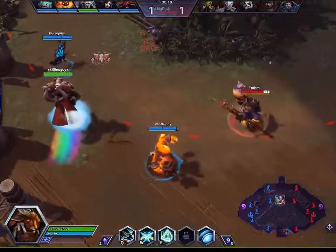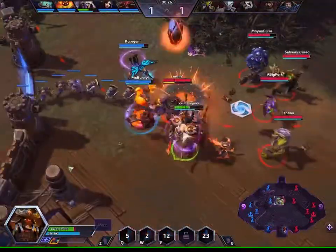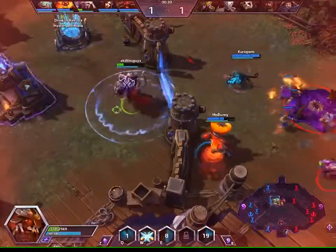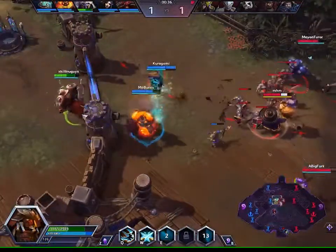Hopefully I can show you a swap right here — we're able to pull Tychus into our team. It didn't really work because no one capitalized on it, but that's kind of what his abilities do. If our team can capitalize on the swap, we should get some easy kills.